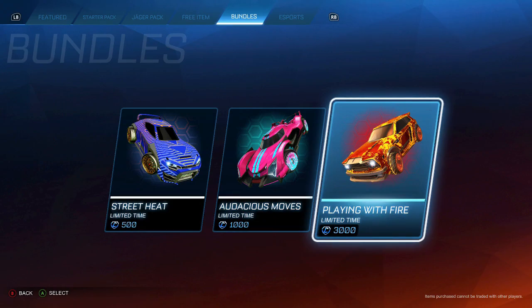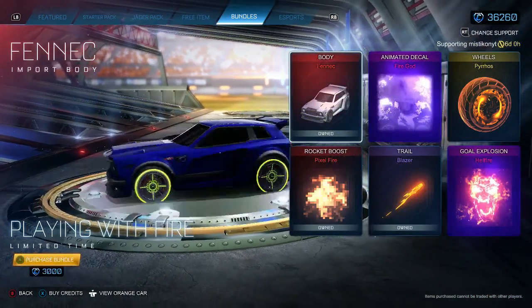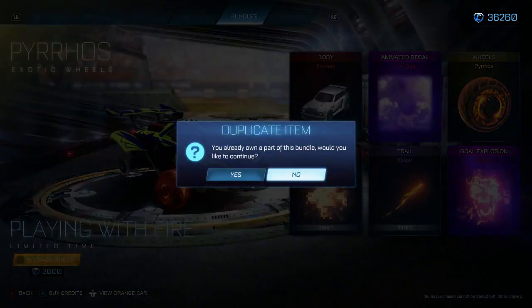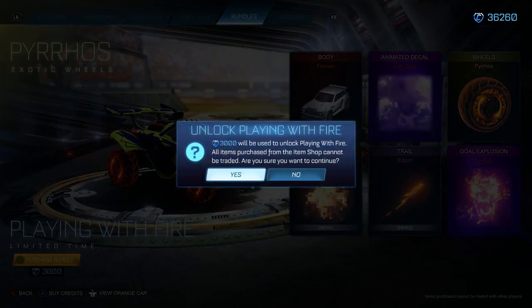You get a fennec bundle with a fennec obviously, fire god, pyros, hellfire, and two other things. Apparently it's tradable — I'm going to buy it.